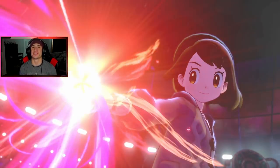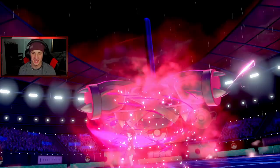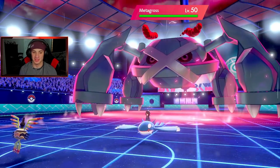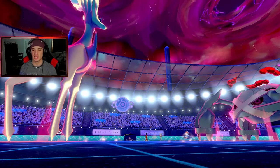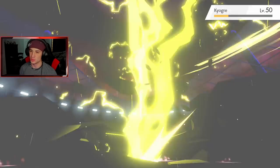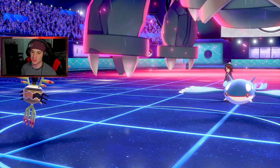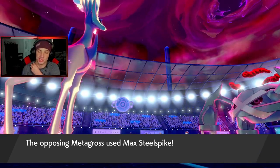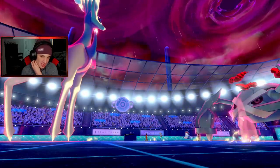Sigilyph goes first — that's huge! Do we think we can take out Kyogre in one shot? That'd be a huge turn. Lightning is dropping — take it out, say bye bye. We need that STAB boost. Hopefully he's going for a Water Spout. He's definitely going for a Steel Spike — which will probably take out Sigilyph — and a Water Spout so it'll be less damage. That's really nice. Steel Spike is gonna come in though. Let's go, let's get it! Okay, Kyogre is down, we're buzzing.